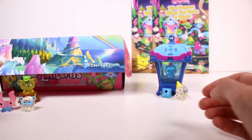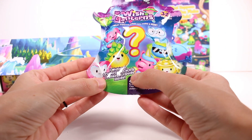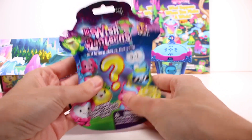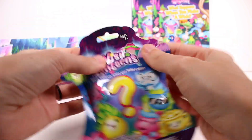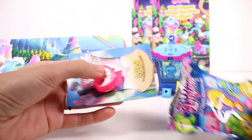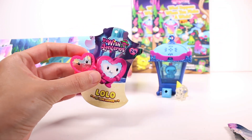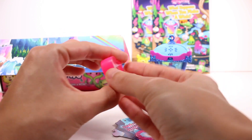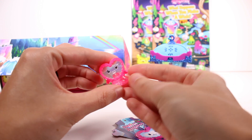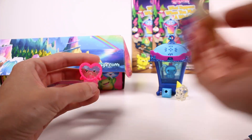Last up is the blind bag! Inside there's one Wishimal, one collector card, and one collector's guide. Oh my gosh there are so many cute ones. We open it up and see something hot pink - it's Lolo of Love Lagoon! She is transparent with a hot pink border around her. She's so cute - I love all our new friends!